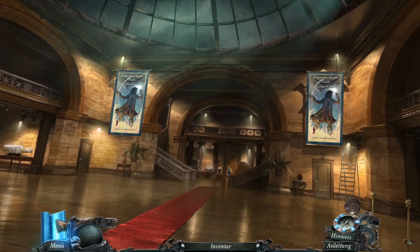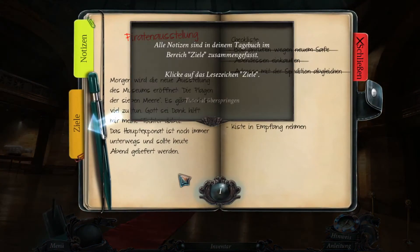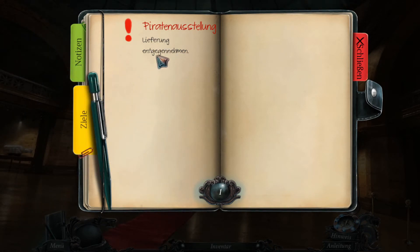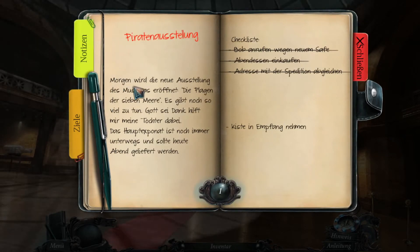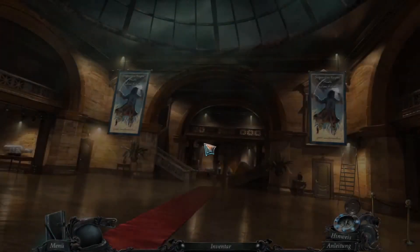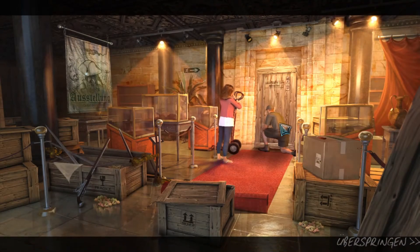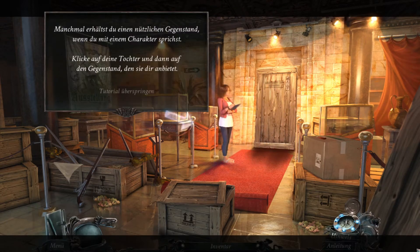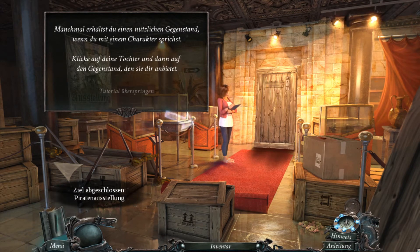Anleitung, Hinweis. Alle Notizen sind in deinem Tagebuch im Bereich Ziele zusammengefasst. Blicke auf das Lesezeichen Ziele. Lieferung entgegennehmen - habe ich ja schon gemacht. Wenn du ein Ziel erreicht hast, wird es mit einem Haken versehen. Das ist doch gar nicht mit einem Haken versehen. Habe ich die Lieferung noch gar nicht entgegengenommen? Habe ich da jetzt etwas falsch verstanden? Nein, ich wollte da bleiben. Du bist alles fertig. Jetzt, wenn du nichts dagegen hast, werde ich auf meinem Weg sein. Das hat er sehr schön gemacht. Ziel abgeschlossen.